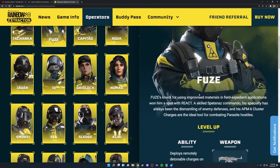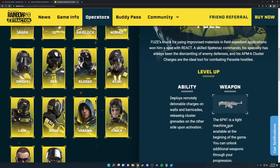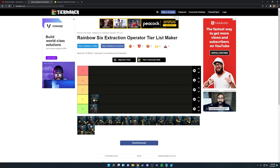Next up we have Fuse. Fuse has probably the best weapon in the game — the 6P41 is insane, I believe it has 150 rounds in the magazine. The problem with Fuse though is that he's a one-speed operator, one of the two slowest in the game, and his ability deploys remotely detonatable charges on walls. They're super loud and attract the attention of all the aliens, so there aren't too many situations where you'll use his ability. Coupled with his slow speed, I would place him at the very bottom of C tier.